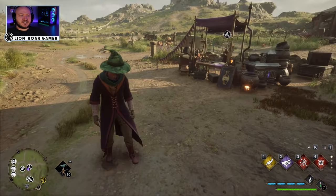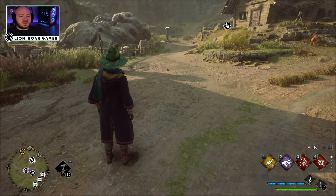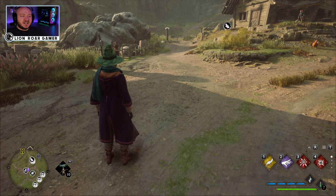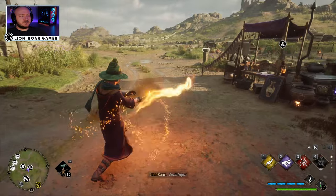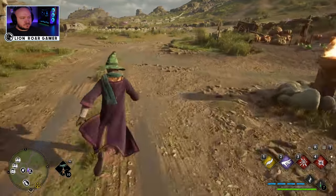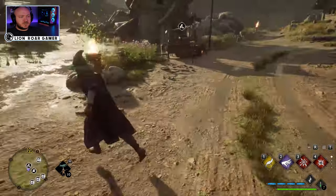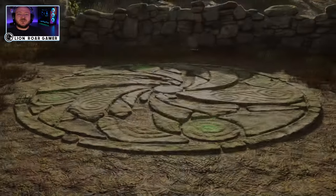Then I'm gonna have to sprint backwards to hit the other two. So let's start out by hitting the first one, then spin around, hit the second one, and sprint to the last one. There we go, got all three!